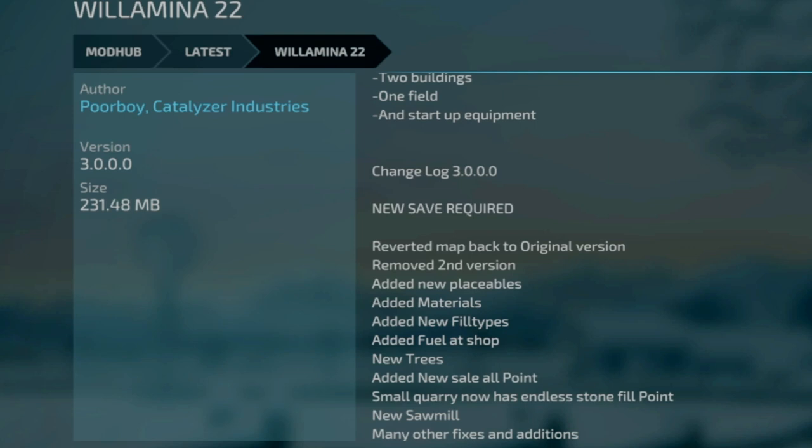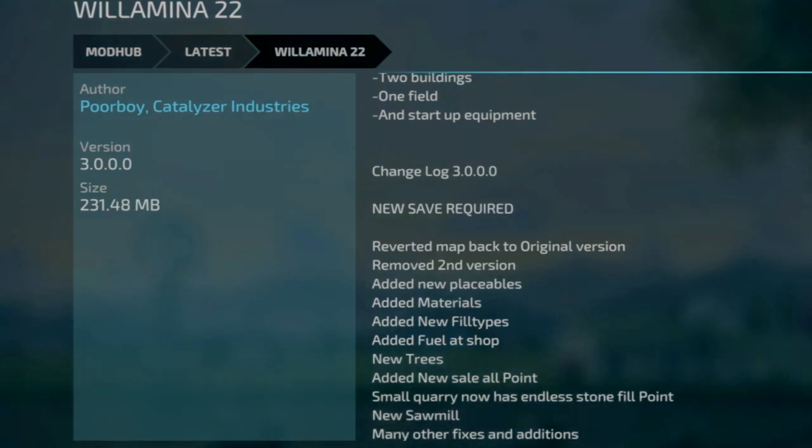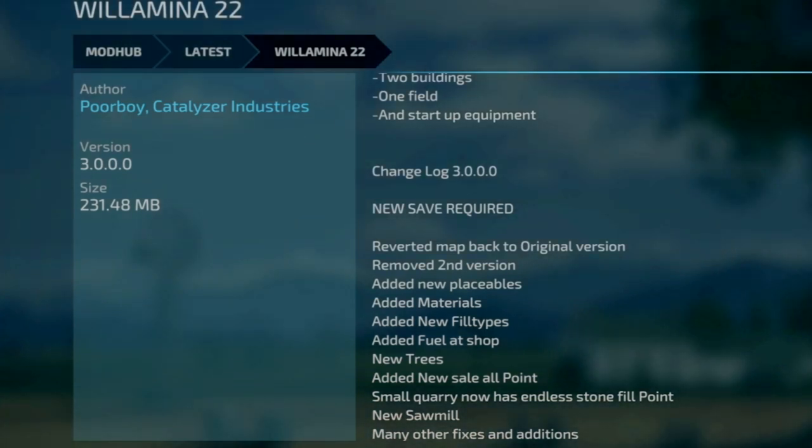Now for WM22, this is by Power Boy Modding and Catalyzer Industries, changelog 3.0. This will require a new game save because the map has been reverted back to the original version, the second version has been removed, added new placeables, added materials, added new fill types, added fuel at the shop, new trees, added a new sell point, small quarry now has an end of stone fill point, a new sawmill, and many other fixes and additions. I may do a little map tour on this.